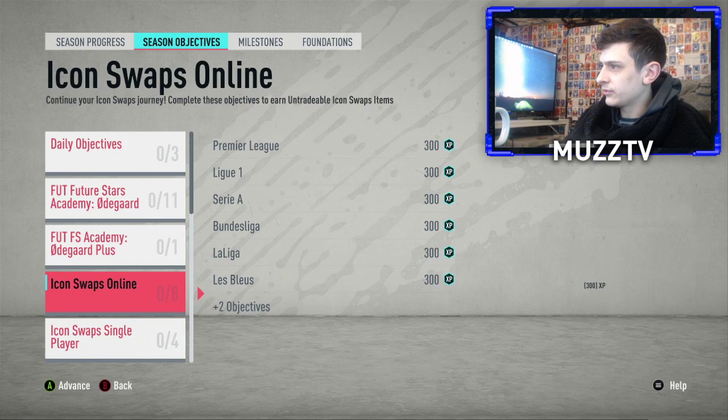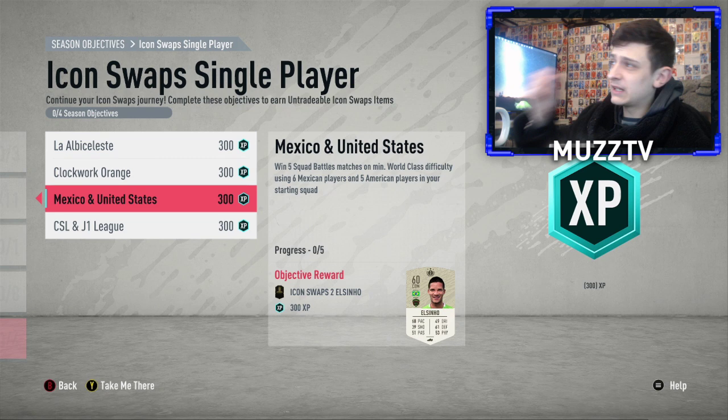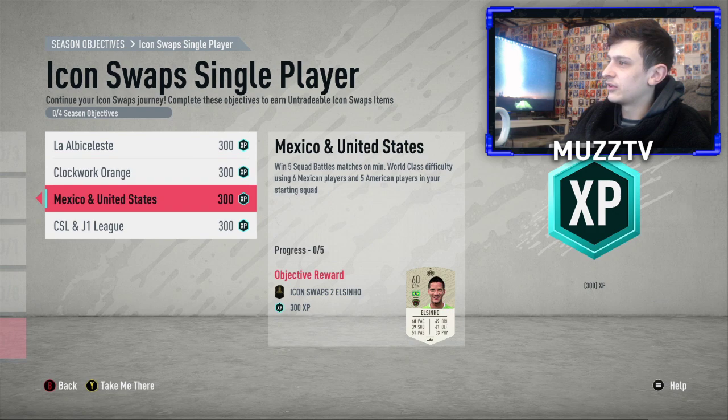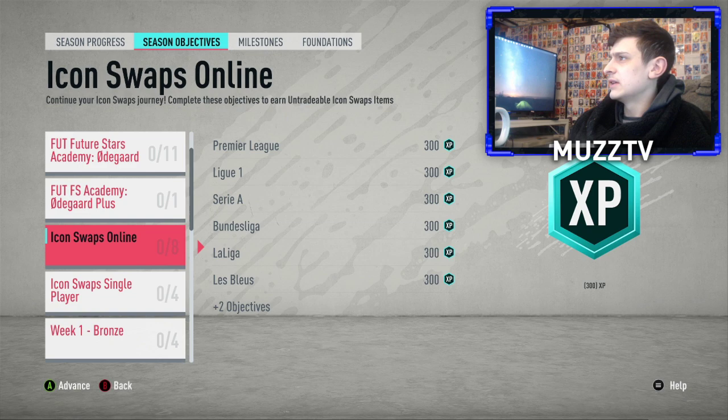Next we've got world class with 11 Dutch players in your starting squad — very easy on world class. If you've only got like a bronze Dutch centre-back, just put him in your starting squad and then shove him off for one of your 11. Win five Squad Battle matches on world class using six Mexican players and five American players — again you can just play the first two teams. Then seven CSL and four J-League — again just play the first two teams and boom, you'll get it done fairly fast.